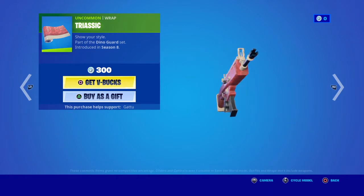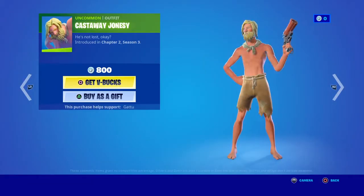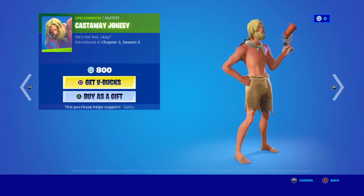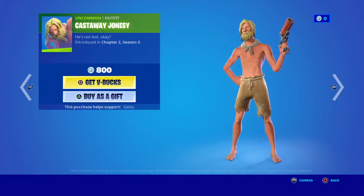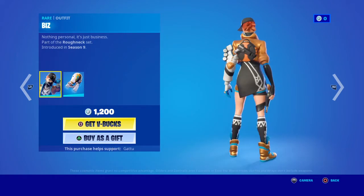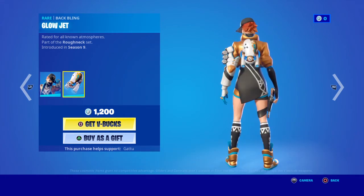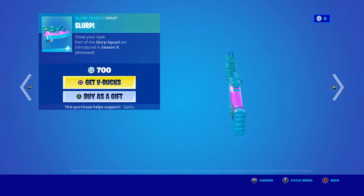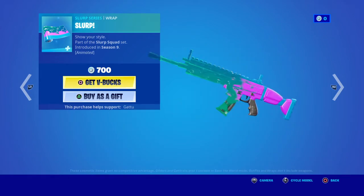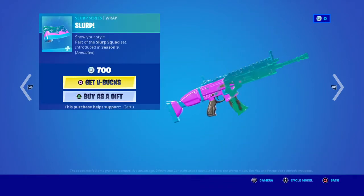We have Hatch Challenge, we have Transica, and we're going with Castaway Jonesy — actually, you know what, never mind. Biz — what the heck is Biz? But this goes really nice with the back bling. Slurp — this is actually really nice because you can see it, but I just want to know why the wrap is 700 V-Bucks.